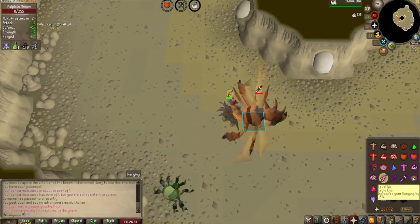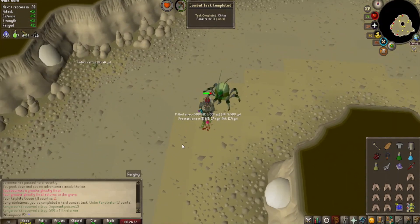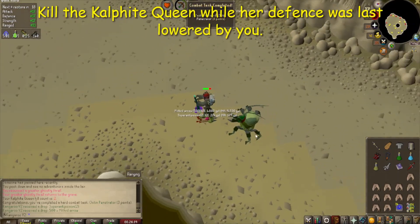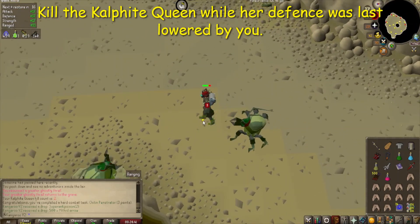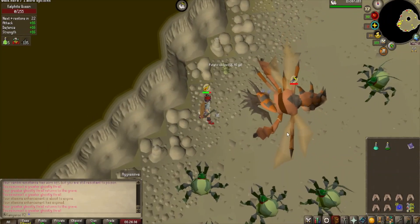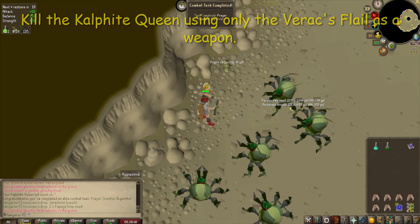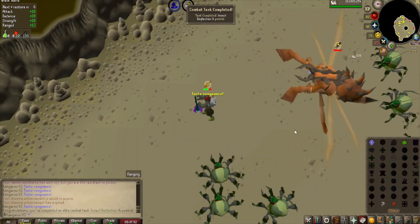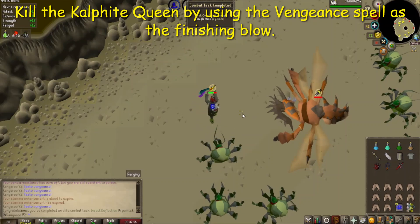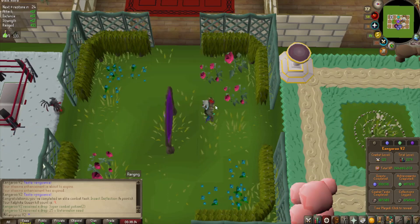Alrighty, that first kill went pretty damn smooth. I'll obviously probably have to do one-kill trips, but there it is — a nice Hard Combat Task. Let's see how this goes, going to send a few more kills. I thought I might as well smash out a few combat tasks while I'm here. And there we go, there is the Prayer Smasher complete. Very nice. That should be another one — yep, Insect Deflection. And it looks like the last two are just kill count related, so that's pretty much done.